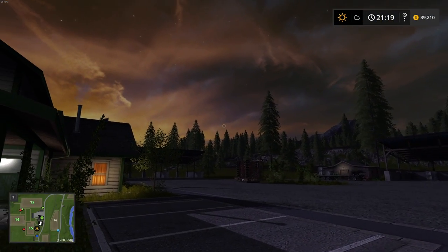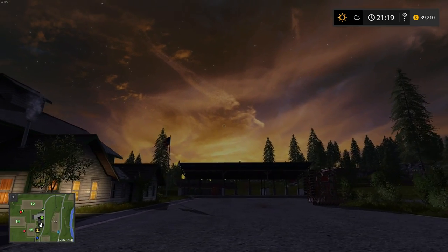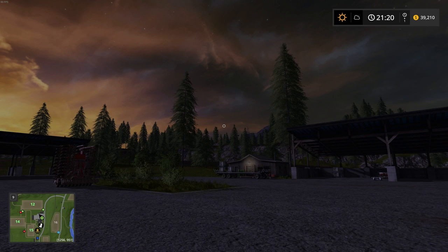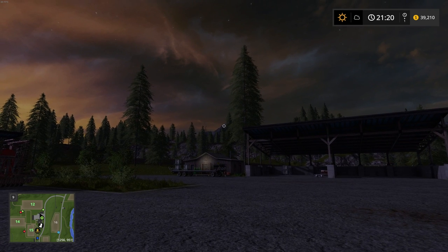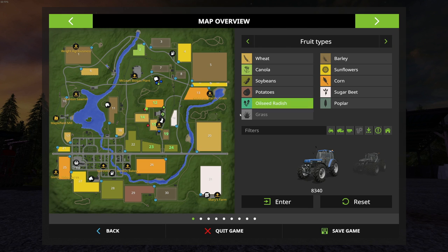Hey guys, welcome back to Farming Simulator 17 with me, Brad M73. It's moving into nighttime here on the farm. We've got the new Kuhn pack out, the Kuhn DLC, so that's pretty cool. Everything's fertilized, nothing needs plowing, and we already got everything planted — I think I've got corn, wheat, barley, and soybeans down here, so we've got a little bit of everything.